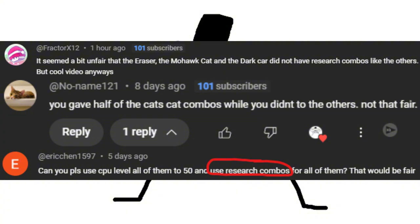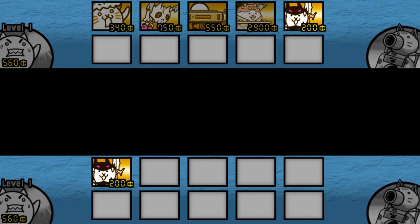In my recent videos, some people have been talking about how it's unfair that I gave research combos to everyone but the meat shields. I wanted to explain why, because these comments are getting kind of obnoxious. So I decided to do a representation to show the reasoning.